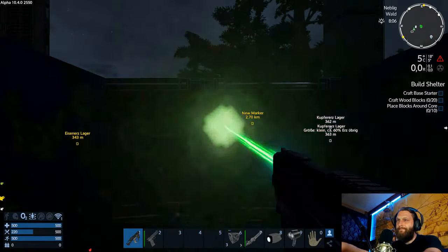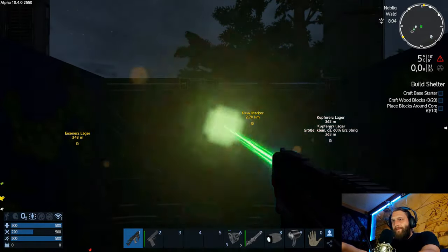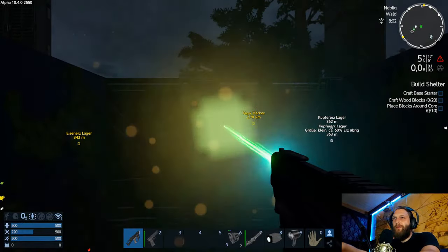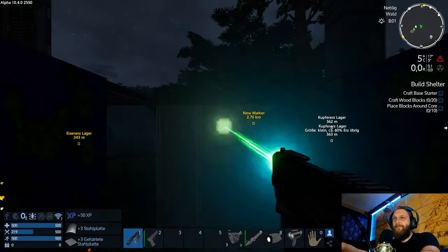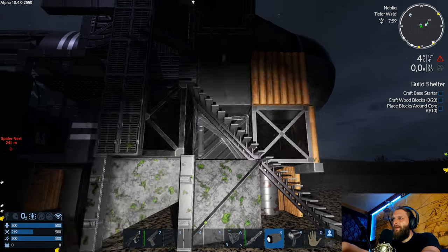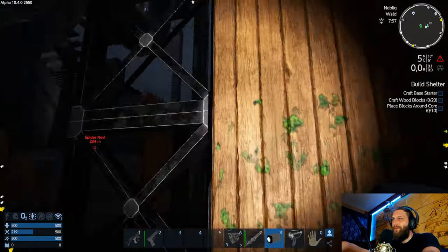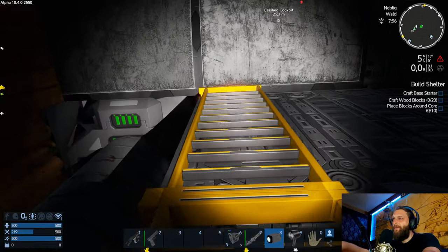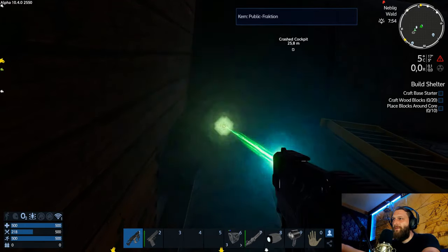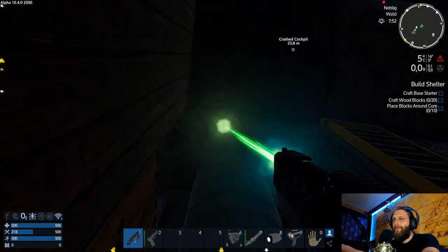Dauert ja gar nicht lange, mich hier wieder freizuschießen. Craft Base Starter, Craft Wood Blocks, Place Blocks around core – nicht ore. Licht wieder an. Gibt es hier noch irgendwas Cooles zu klauen? Hier ist eine Treppe, oder eine Leiter, die wieder einmal ins Nichts führt. Das ist bestimmt der Core – den nehmen wir uns einfach mal.